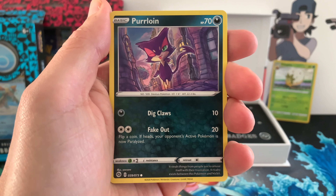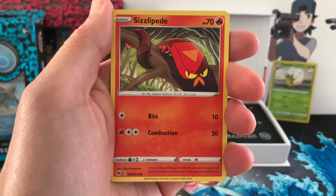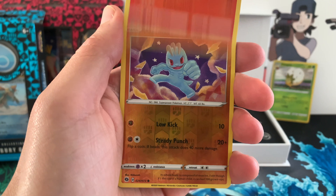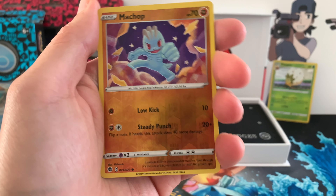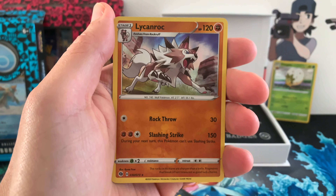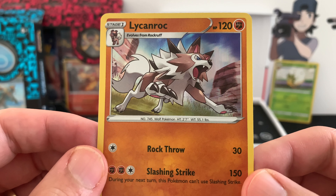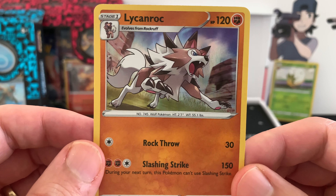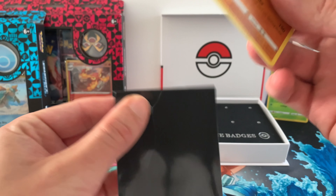Rock Ruff. Purloin. We got Nickit — some amazing artwork in this. Sizzlapide. Then we have the Machop Reverse — shout out to Seismic Shock TV. Can we get a holo Machamp? We get a holo Lycanroc. I do like the holos on this set. Let's put that in the sleeve.